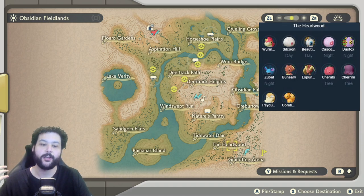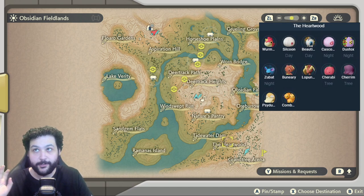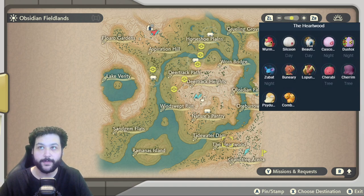In the Heartwood we also get Buneary, Lopunny Alpha at the end area, and Cherrim and Cherubi are rare drops from the trees. Combee and Burmy also appear here, and you can get Burmy throughout this entire map from shaking trees.